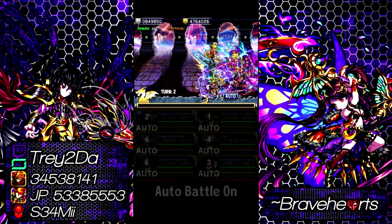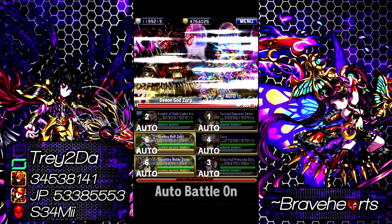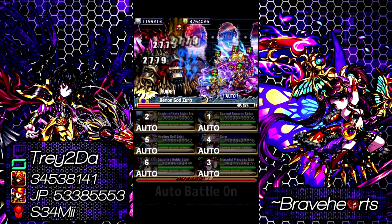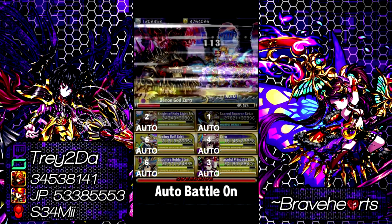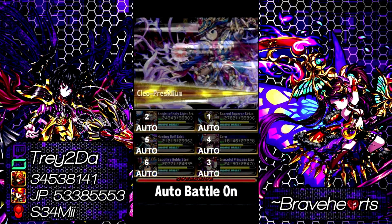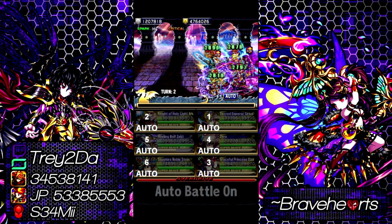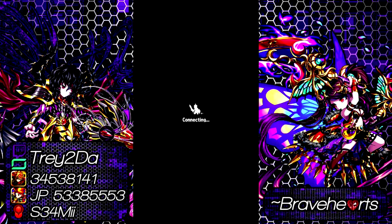First off, we've got Zekt as lead. The reason we bring Zekt is actually more for defensive purposes than anything. Every enemy — besides the first one being the Juggernaut — is either light or dark element. Some bosses can change element, but for the most part you're battling light and dark enemies. Zekt's leader skill mitigates light and dark damage by about 15%, and with his SBB he can do another 10 to 15% mitigation. We bring him because the end bosses have attacks that hit pretty hard, so you want to mitigate that as much as possible.